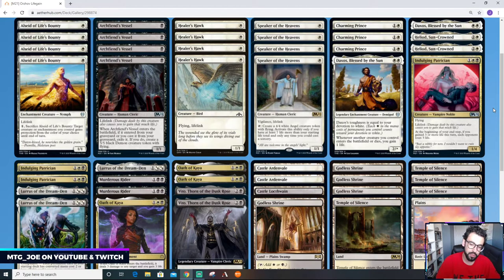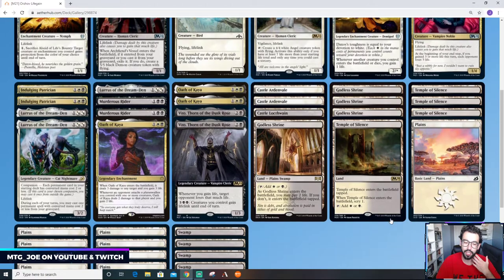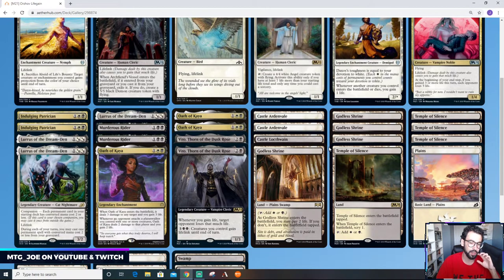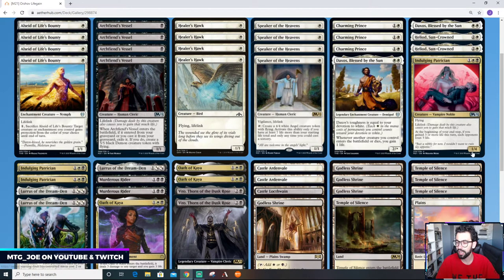For the mana base, I have some castles — I would go up another castle — some Godless Shrines, and some Temples. You can also play Fabled Passage if you'd like, but because our curve is pretty low I just want to stay on curve. The only tap lands I want are the Temples, since they hit both colors. We're not really on an escape deck, so Fabled Passages aren't going to do a lot.